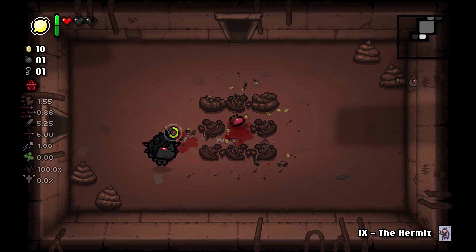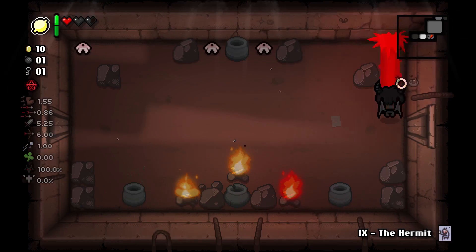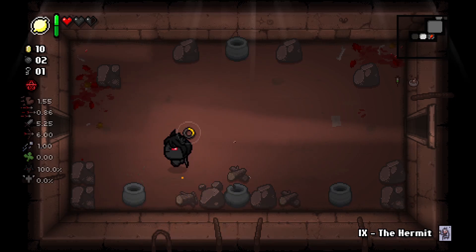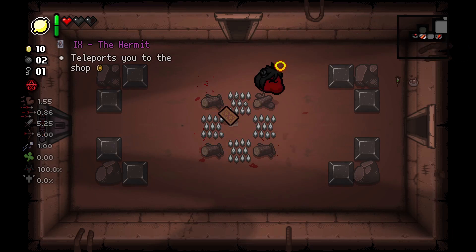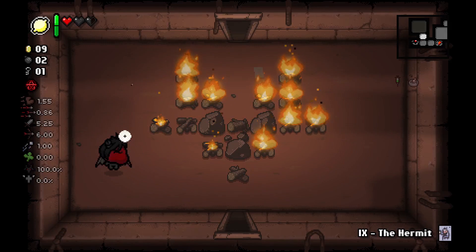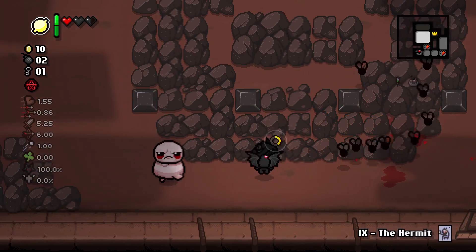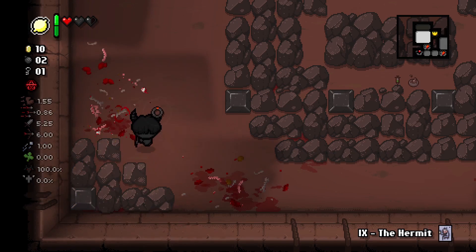We get lucky — we get Petrified Poop here. The earlier you get it the better, because there are a lot of poops on the first two layers. If you get it floor one, that's just so many opportunities to actually benefit from it. Hangman is absolutely useless because we're already flying. It might also be worth passing on some item rooms in order to get some planetariums — we've not actually seen a planetarium on this save file yet, so that might be worth considering.